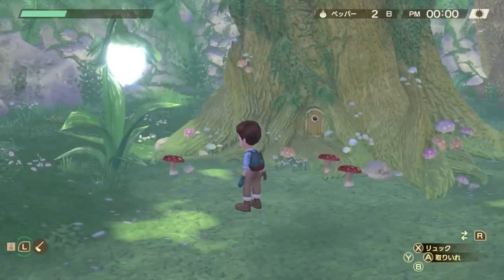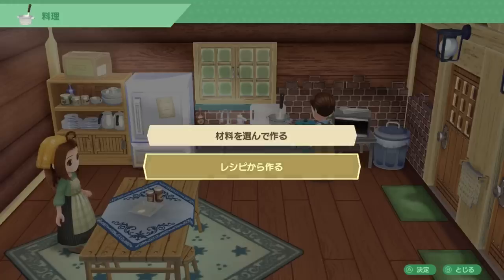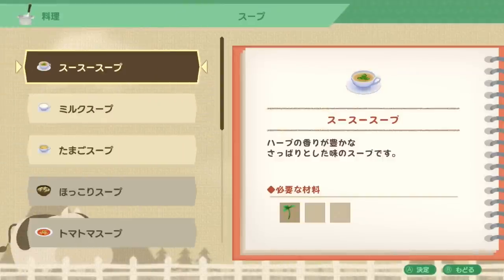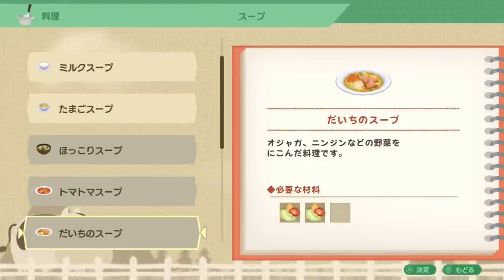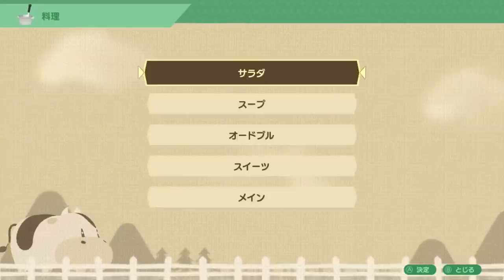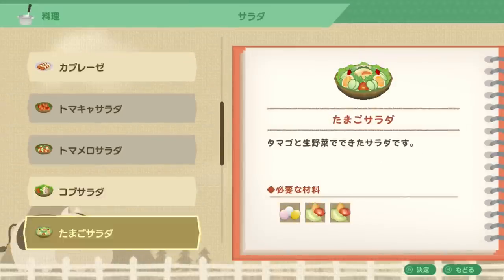Now when you learn a recipe — and you will learn many from the Harvest Sprites, which is one of the new features — you can go see them once a day to learn a recipe. Once you know it, it will become available to select from your kitchen. You can still cook the old school way by selecting ingredients manually, or you can pick a recipe from the list, making it a lot easier overall.